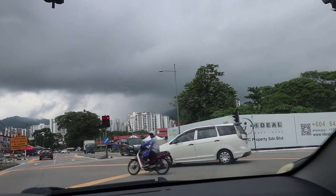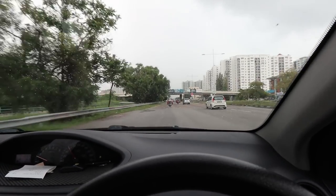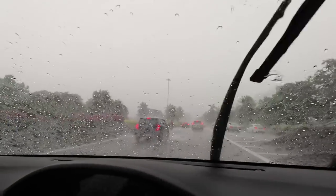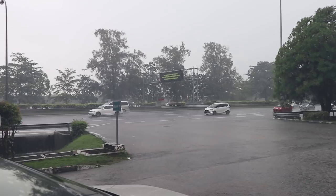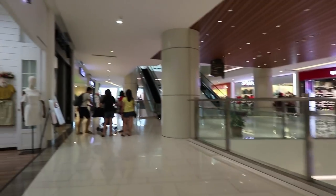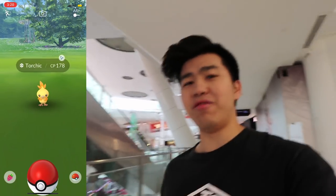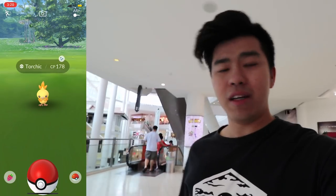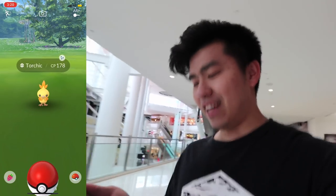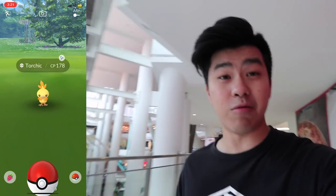Looks like it might rain again. Damn you clouds. Alright guys, we have our first shiny Torchic today. I think right now it's raining everywhere and everyone's kind of indoors, so we're doing that right now — we're in the mall. A shiny Torchic at 178 CP. The color is a little bit weird but I kind of like it. I like Blaziken especially, but a shiny Blaziken — the red color is super nice.